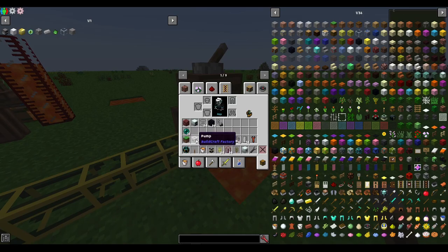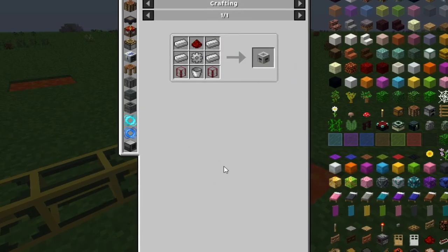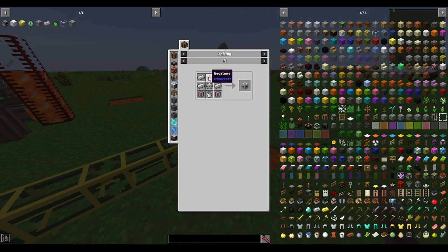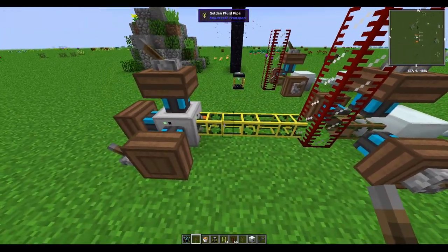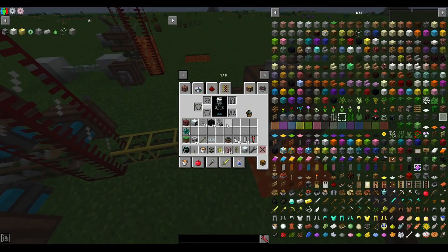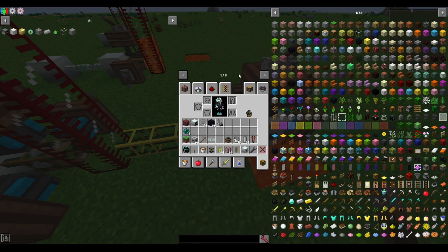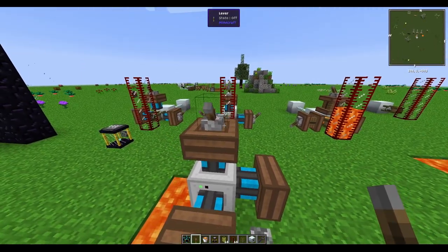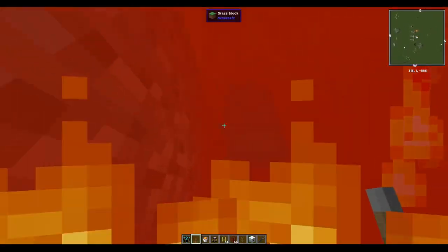To craft a pump, you need a bucket, two tanks, an iron gear — made from four iron ingots in a diamond shape — and a piece of redstone. For piping out of the pump, golden fluid pipes are the fastest option. Craft them with your pipe sealant, two pieces of gold, and one glass to get eight pipes. Power the pump with redstone engines, just as before.